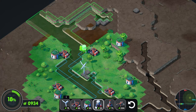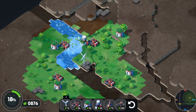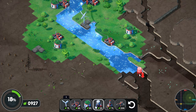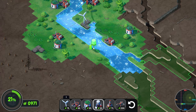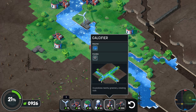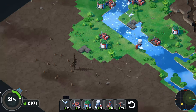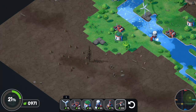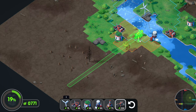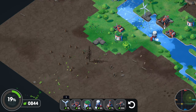Now let's get ourselves some river going on here. I wonder if we make some river going this way. Let's do it here. Let's try this.